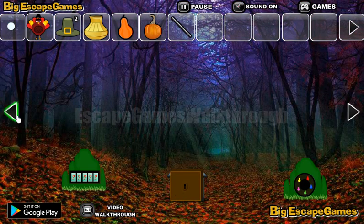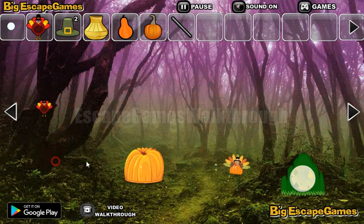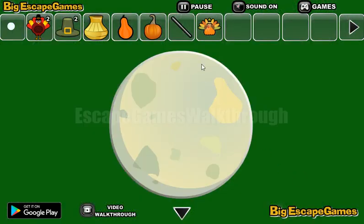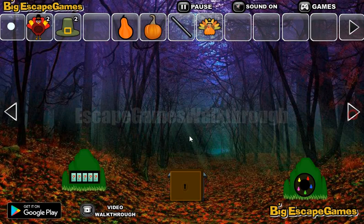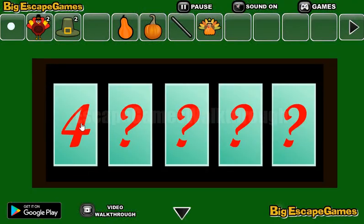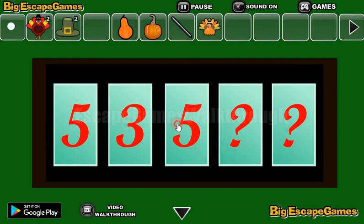We've got the hat. Going to the left. Let's take more turkeys. Now let's pour these weights onto the moon. Here we have a hint: 5, 3, 6, 2, 4.